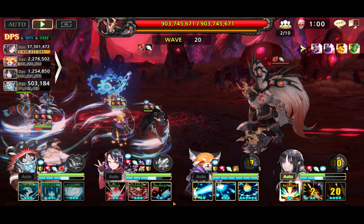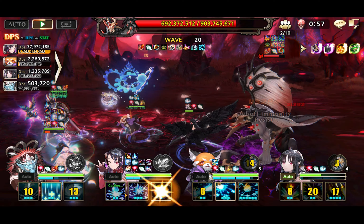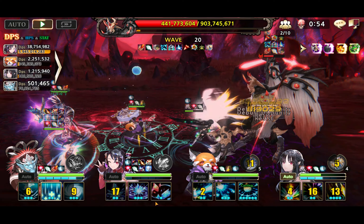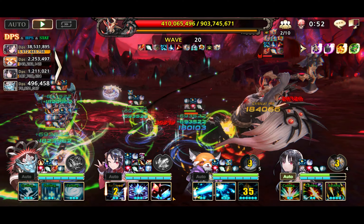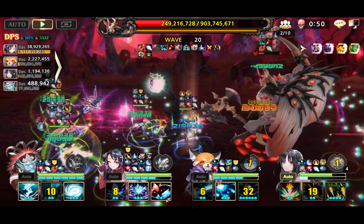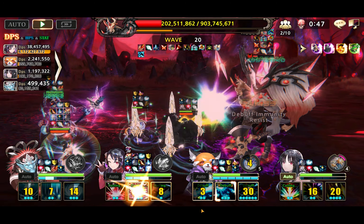I wanted to test her in Eclipse and replaced my two-star Artemio with a glass unique weapon Talisha, just to see how far she gets in a mediocre team. So we are on stage 20. What happened here is really strange, because Oddi reset her skill, and then somehow it went on cooldown again because of Celica using her S2.